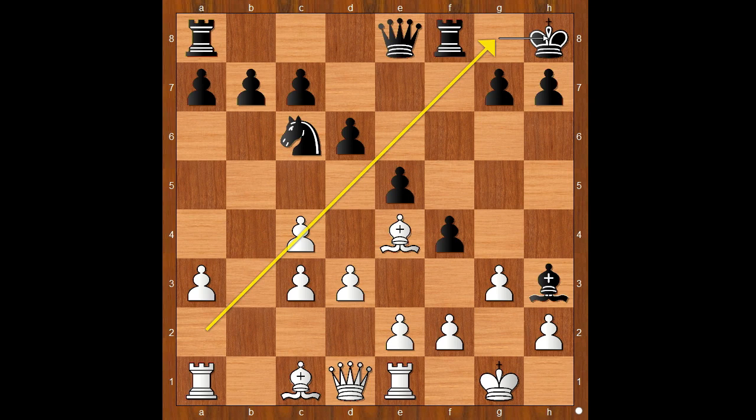e3 is played. Which pawn should black take? What would you do? Milu played f3 — this is an excellent move.